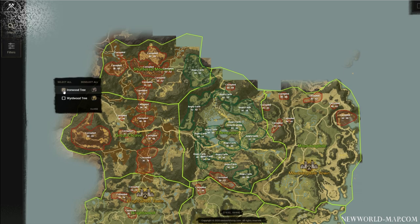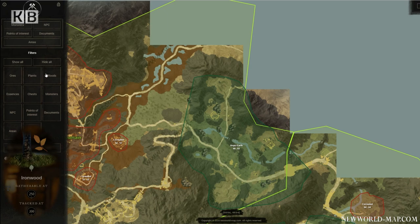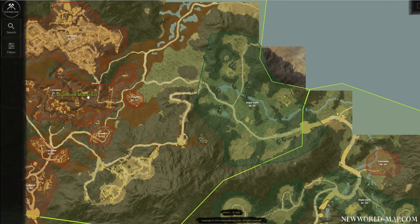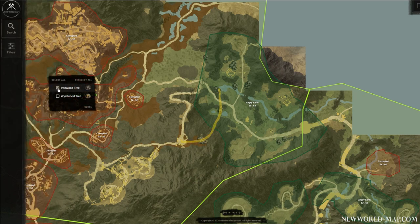To cut Ironwood you have to be level 215 in logging and can track it on your HUD from level 300. If you know the exact locations of Ironwood then you don't need tracking, but if it's your first time then it definitely helps. With the interactive map it's much easier even for first-timers — just pick a direction and run around looking for Ironwood. Tracking is a great way to save time as you don't need visual confirmation to know if any Ironwood trees have spawned back.